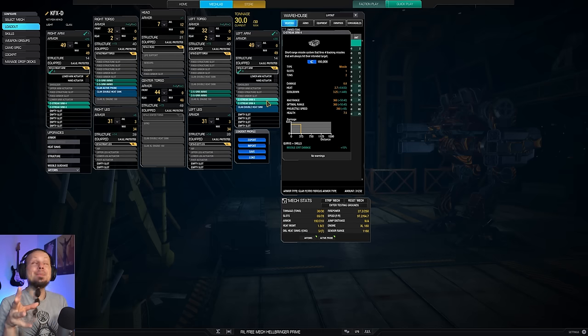When you lock on, each missile decides which component it will hit and they splash the damage all over the arms, the legs, the side torsos — and I like to direct the damage where it's needed, which is usually the core or maybe the legs of the enemy. So I don't have a lot of agency when playing streaks and that's something I don't like too much.